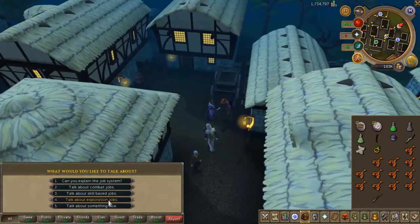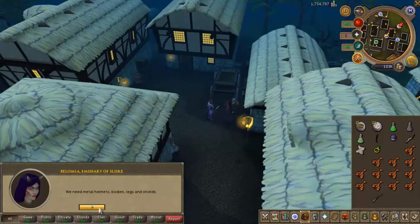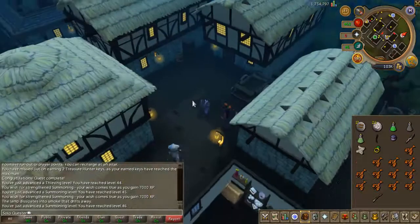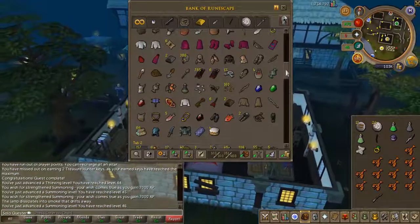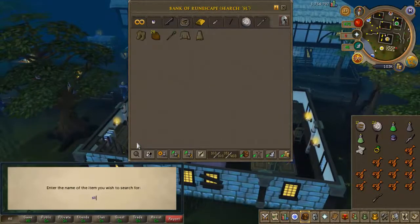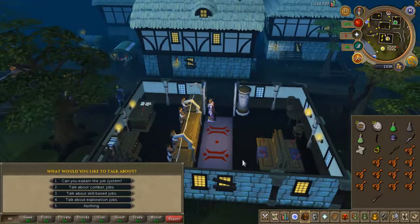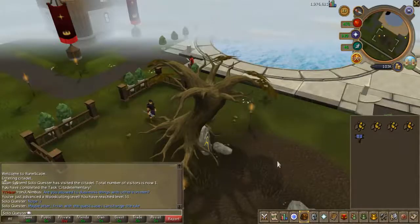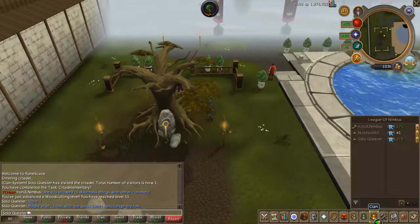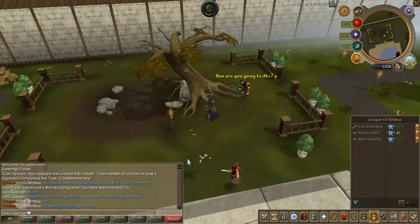For my first and only tip this week, we're doing something different. I want to talk about the God Emissaries — they offer you jobs: skill jobs, combat jobs, and exploration jobs. The exploration ones are really cool because when you complete all of them, you can get a boost of five Agility levels each time you operate their banners. That's how I completed the Chosen Commander — I had like 47 Agility, and with that five-level boost I was done. There are a lot of quests that require Agility, and sometimes you can boost it, so that item is really good if you're going for Quest Cape.